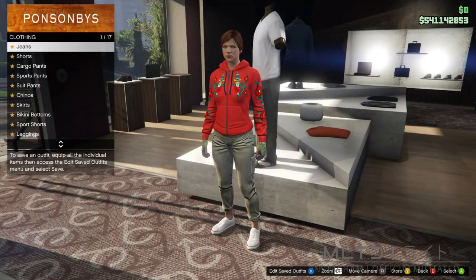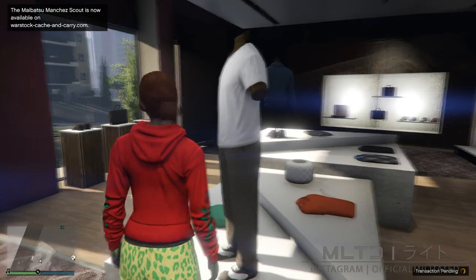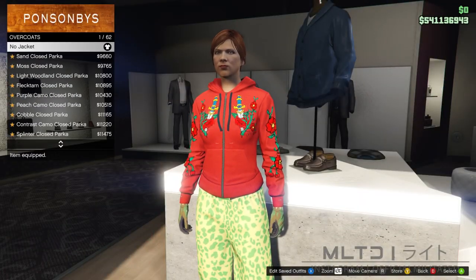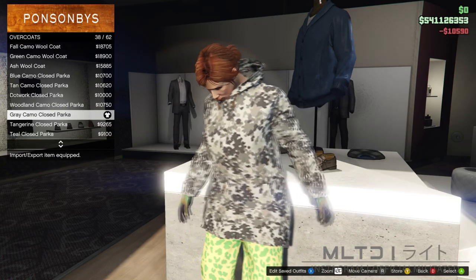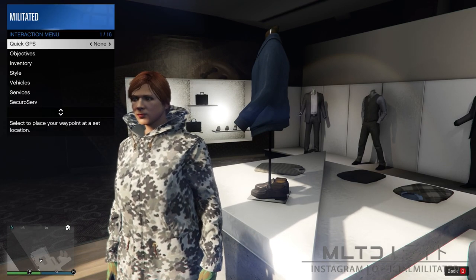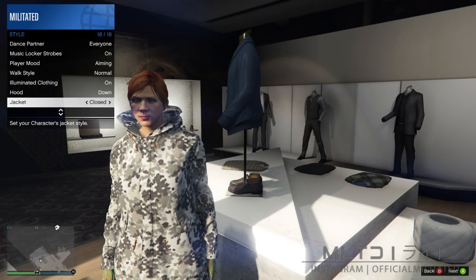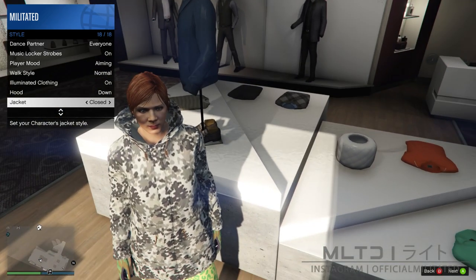From here we're going to go into the sports pants category and purchase the spotted muscle pants. To move on we're going to back out of pants and head over to tops. From here we're going to go into the overcoats category and scroll through until we get to the grey camo parka. If the jacket is open we're going to open up the interaction menu, go into style and go down to jacket, and make sure it's set to closed. The jacket must be closed for this to work.